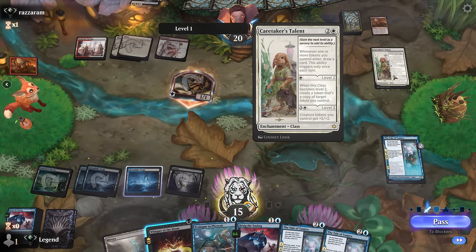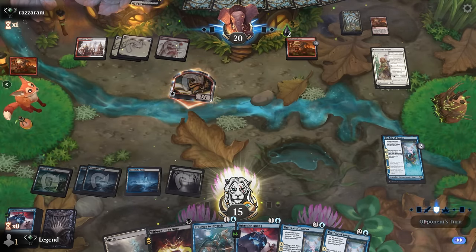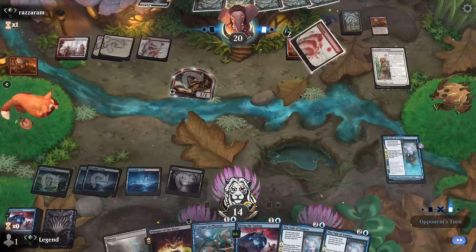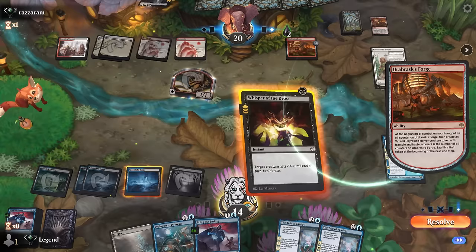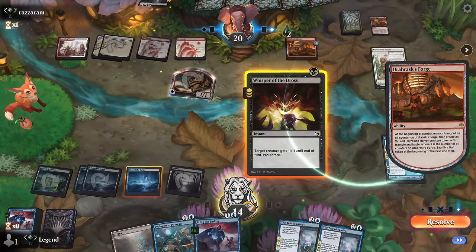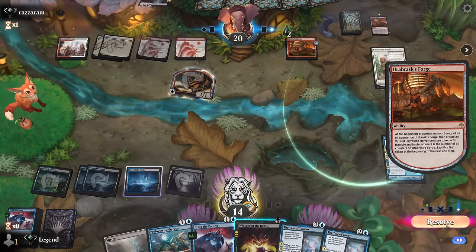This Talent hasn't been leveled up yet, so I want to wait for them to level it up before we Whisper. Opponent doesn't think I'm okay casting the Whisper — I guess we can wait.